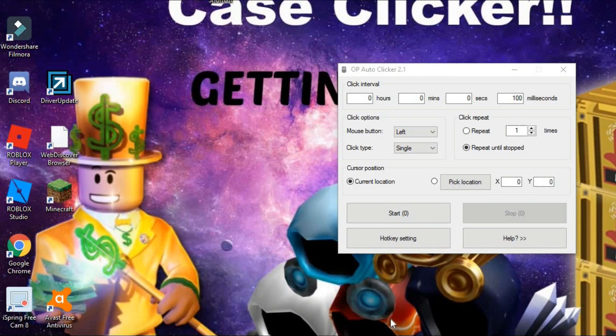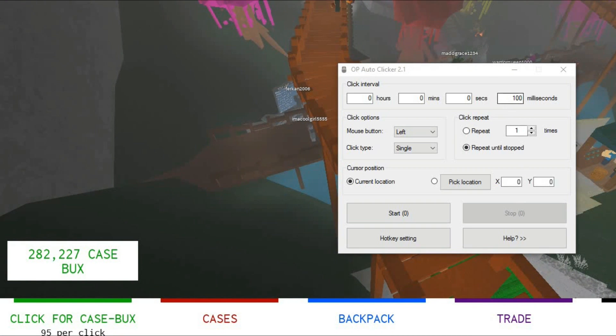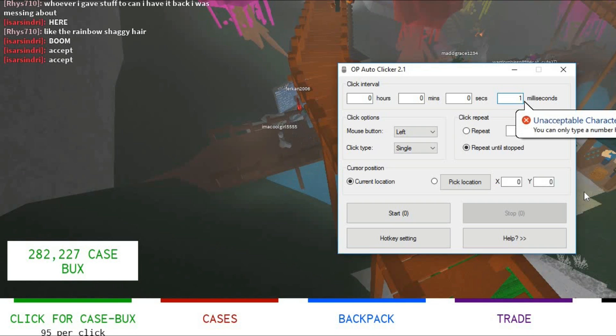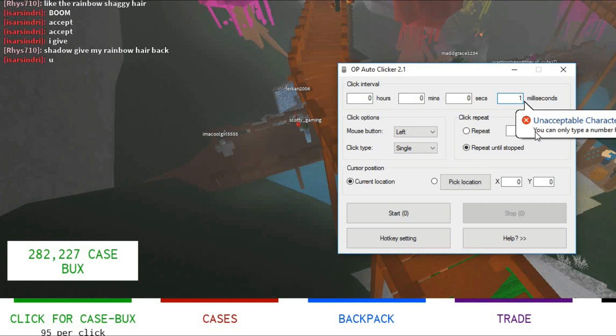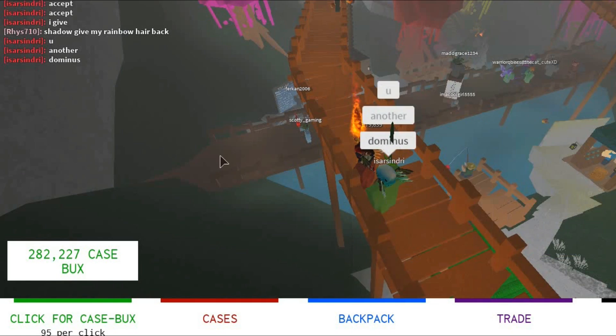You have to go into the game, or whatever you want to use the auto clicker on - it's really helpful. There are hours, minutes, seconds, and milliseconds. All you have to do is press one for milliseconds. Then set start and stop both to zero - it'll be a lot easier. Set it to repeat until stopped, and then go from there.